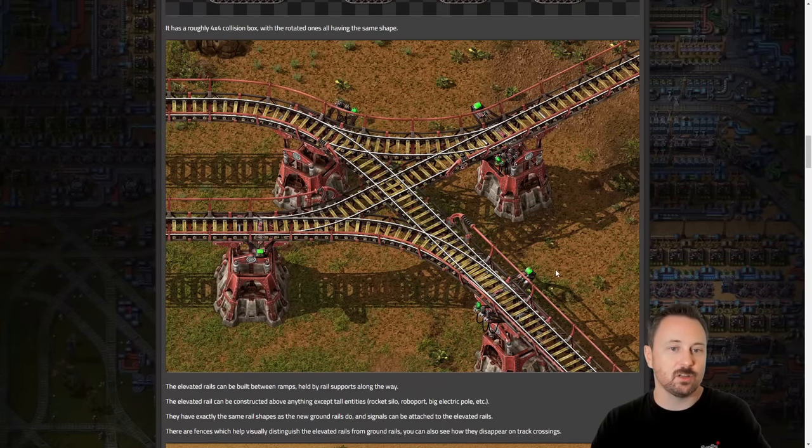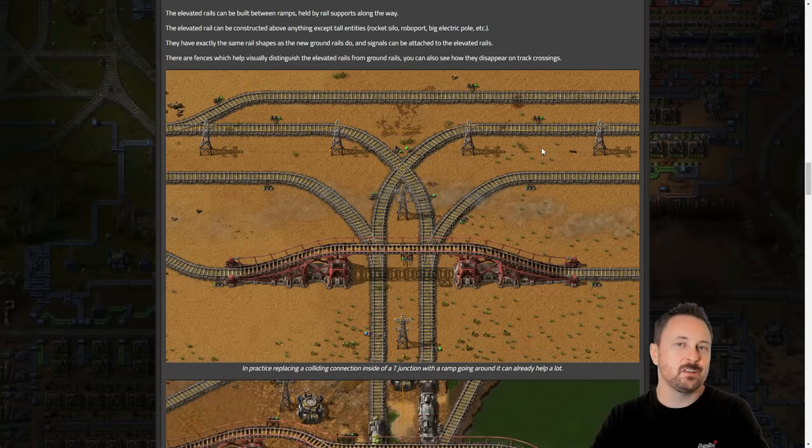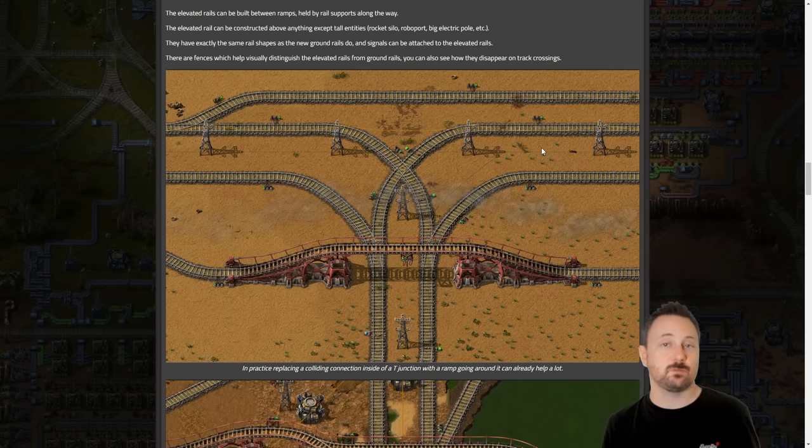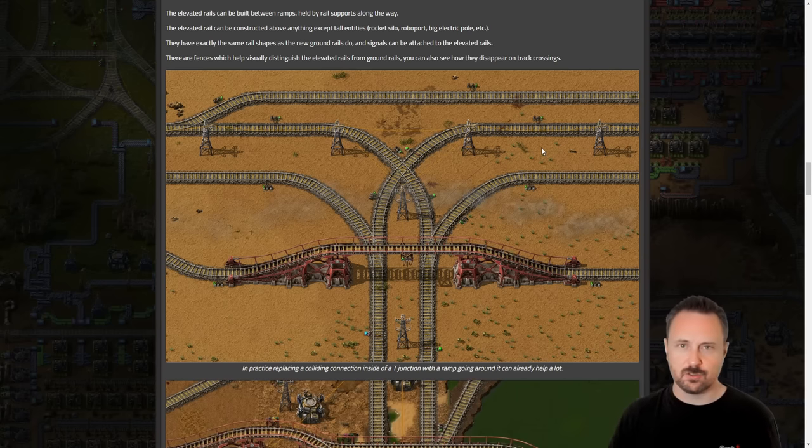This support arrangement is something you would definitely not see in my base — it's truly awful with all the different directions, but it illustrates that they can be turned in different directions to support different attachments. This is definitely going to fill up our base design and we need to figure out how to fit it in. What can you build underneath the rails? It says everything except tall structures, which means tall structures are now a defined category.